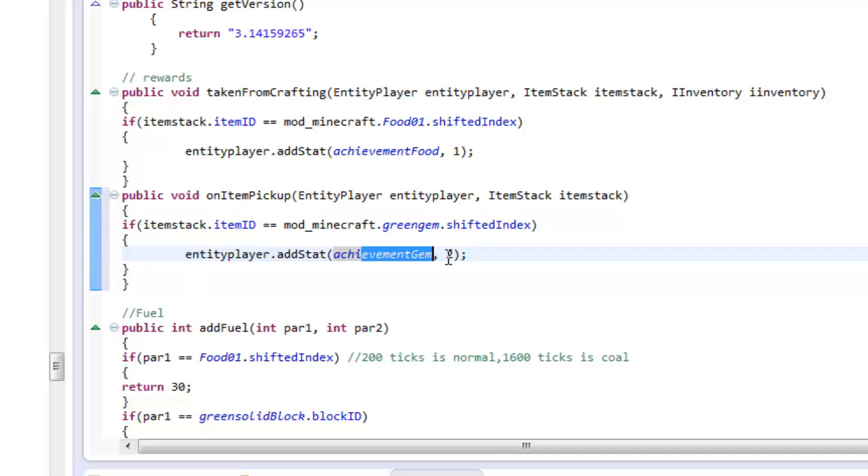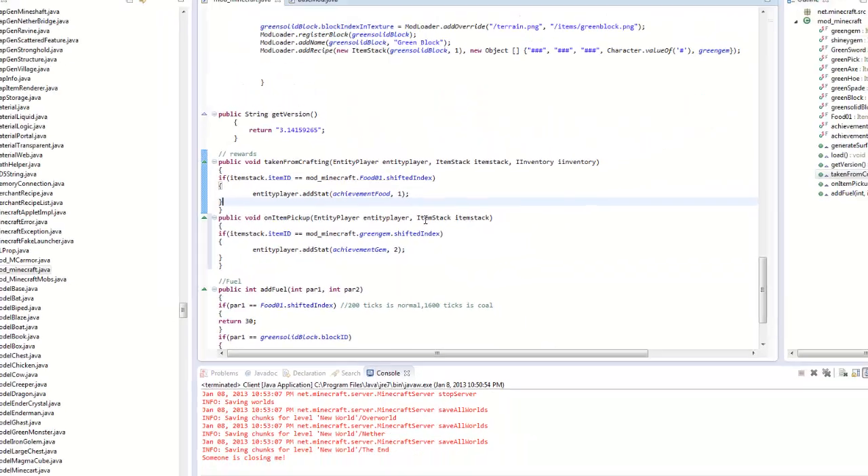Right here it says number 2 instead of number 1. Make sure every time you add a new achievement, you change this number and add it up by one. If you make another achievement it's 3, then 4, then 5 - keep going for unlimited achievements. Every time you make another achievement, just make sure to increase the number value here.